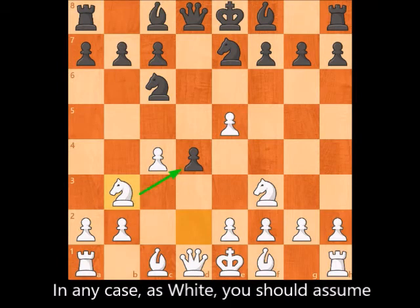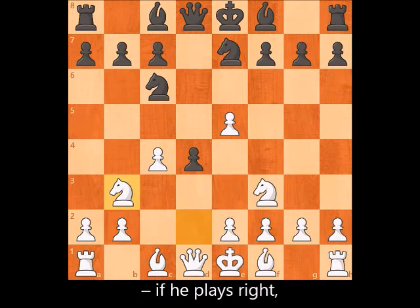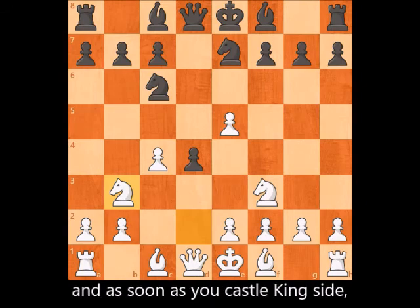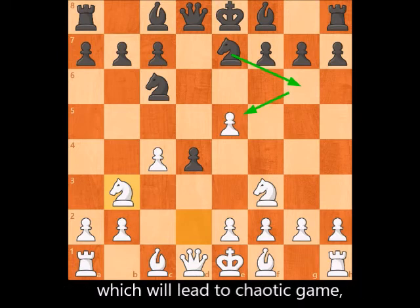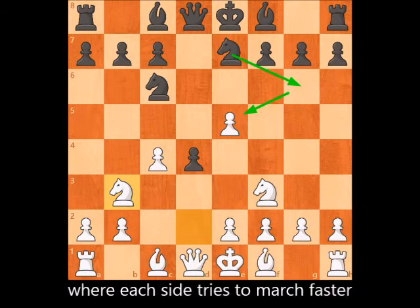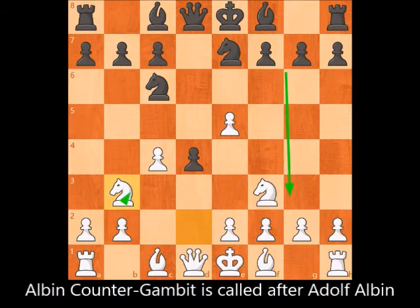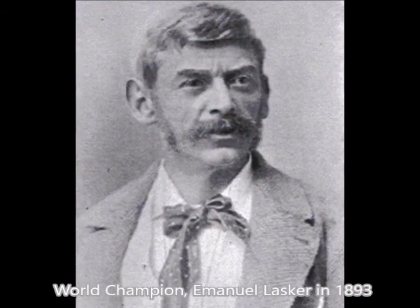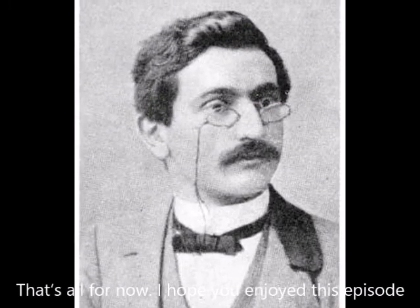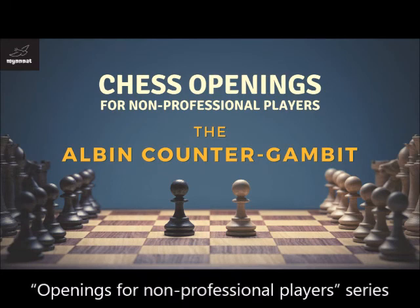In any case, as White, you should assume that Black will eventually win his lost pawn back if he plays right. As soon as you castle King's side, he or she will many times castle Queen's side, which will lead to a chaotic game where each side tries to march faster towards the rival's king. The Albin Counter Gambit is named after Adolf Albin, a Romanian who played it against the German world champion Immanuel Lasker in 1893. That's all for now — I hope you enjoyed this episode by Maina.com, Creativity Through Chess, part of our Openings for Non-Professional Players series.